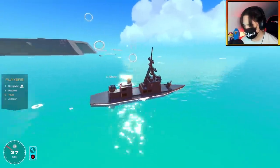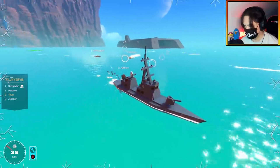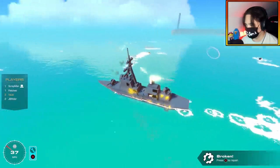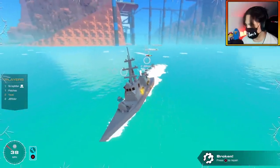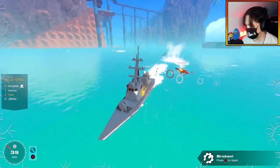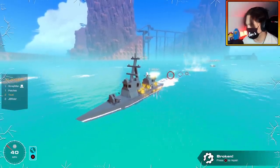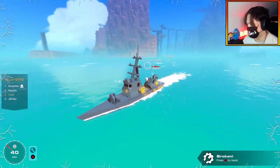Round 1 begins. Scrapman positions the battleship while JB prepares the cannon. The recoil steering leaves something to be desired. The attack boats approach and the cannons are firing. Scrapman struggles with steering while JB does damage to Patches. They're rocking and rolling, and a piece gets taken off the battleship.